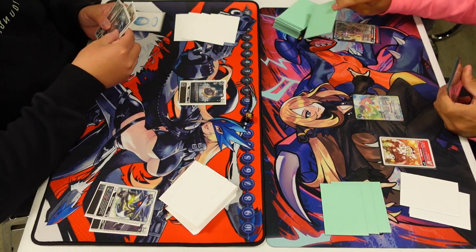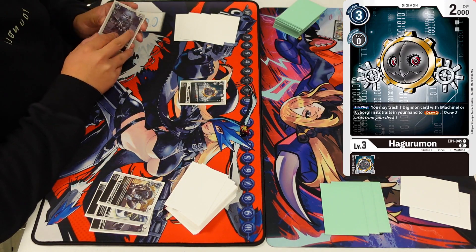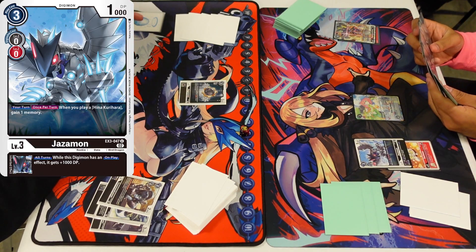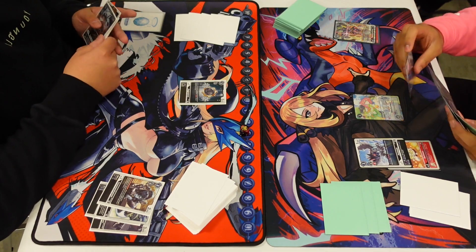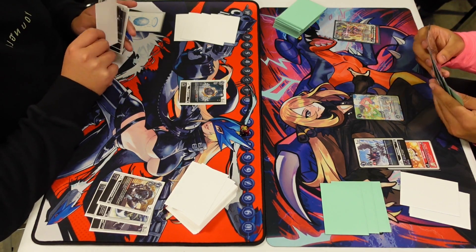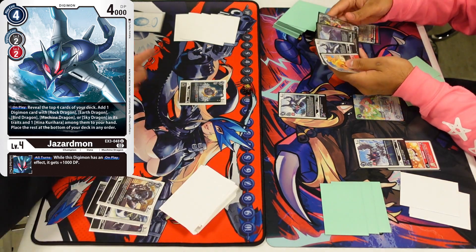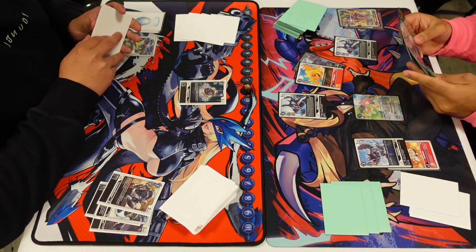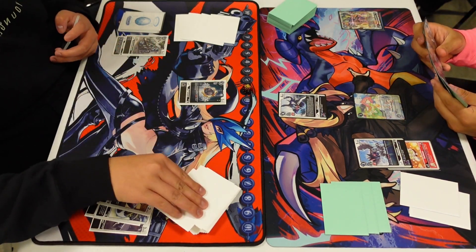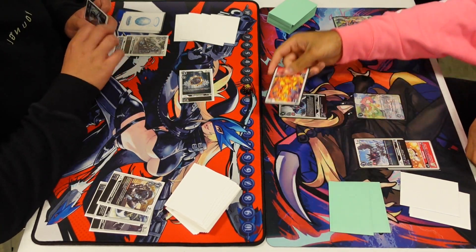Our opponent is playing D-Brigade. We're going to see a couple of really early swings already putting me down to three security. I'm just going to try to build up my towers, my big dragon stacks. I do have Hina early on, so that's really nice — getting the plus one memory at the start of the turn, evolving a rookie, and playing the Jazard Mon to get the on-play search effect.